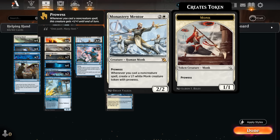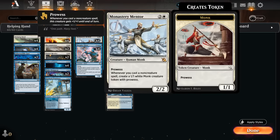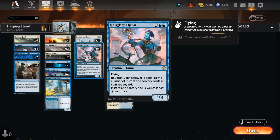Another three-drop that complements this strategy nicely is Haughty Djinn. We're going to be filling the graveyard trying to reanimate our Monastery Mentor, and Haughty Djinn simultaneously increases its own power while discounting our instant and sorcery spells. There are quite a few two-mana spells in this deck that we can discount down to one mana, so these are the main win conditions.